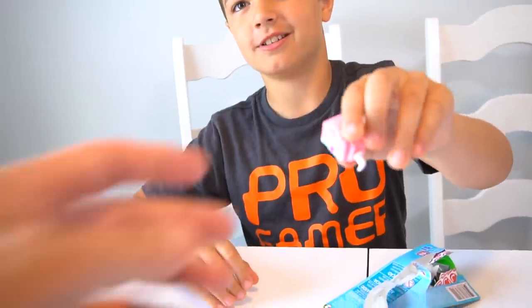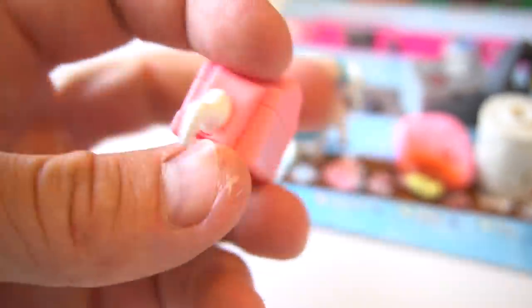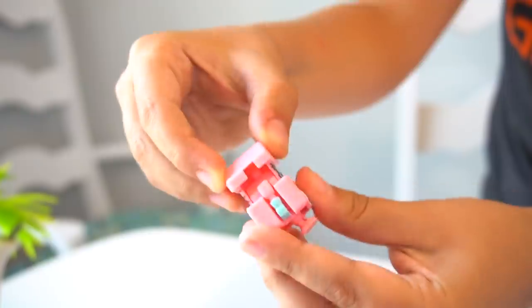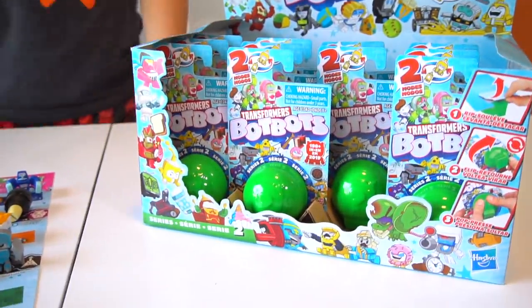Look at that — Captain Swoon! Similar to another one from Series One, just pink. To transform him, you take the Toilet Troop down, pop out the legs, pop up his head, and pop out his arms. That completes Toilet Troop — check!